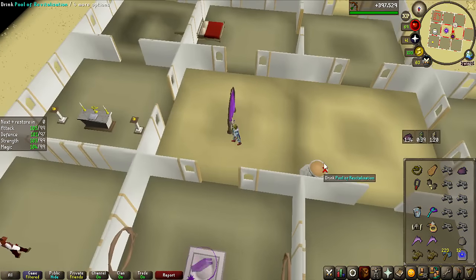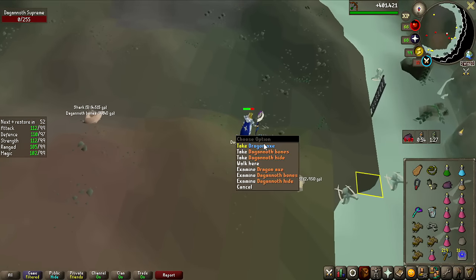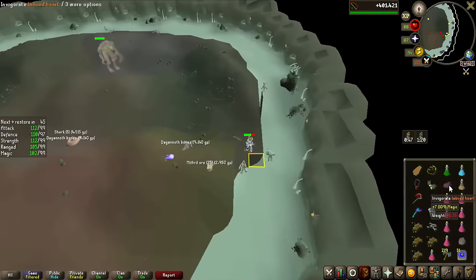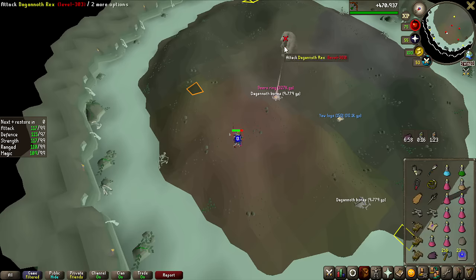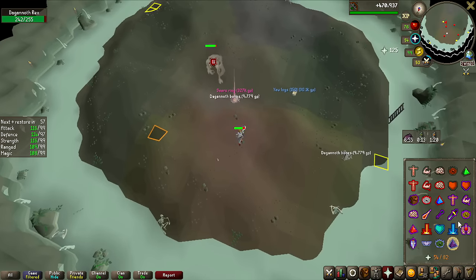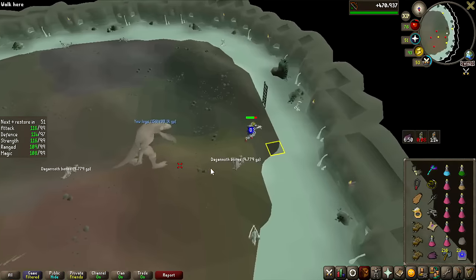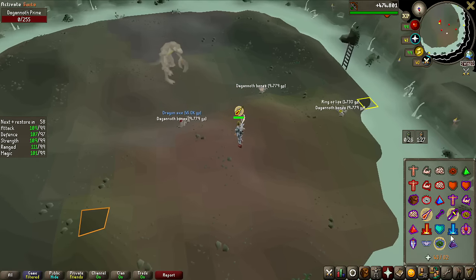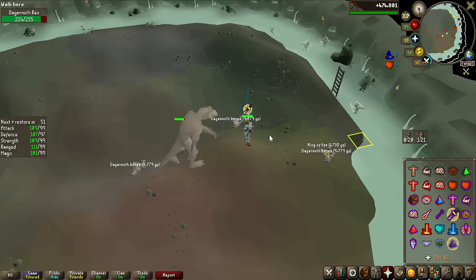You always need a Dragon Axe on the trips of course. Back in the day this was worth quite a lot, but now it's only 50k — times have changed. All the rings except the Berserker Ring — that is unfortunate. Seer's Ring for 327k. I have the Warrior's Ring very early and two Archer's Rings. Not very far to go — probably about 15 kills left. Another Dragon Axe, the second one for the video. I feel like I've got a decent amount of drops in general in this video, just no Berserker Ring.